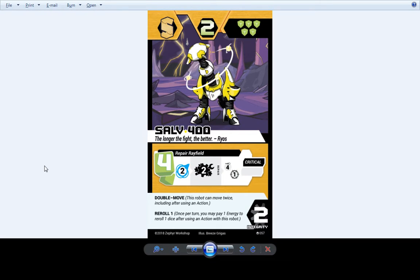Salve 400 — the last part of Rios' team. He gained a reroll on his attack. That's about it.